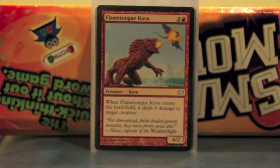Flametongue Kavu — just classic, awesome, and kills a lot of generals. Also partly flavor — it's one of those amazingly crazy, interesting cards from the past. And it's a decent blocker also.